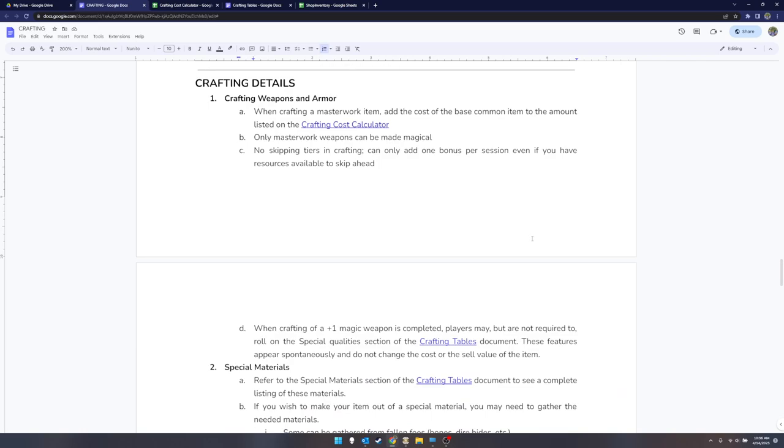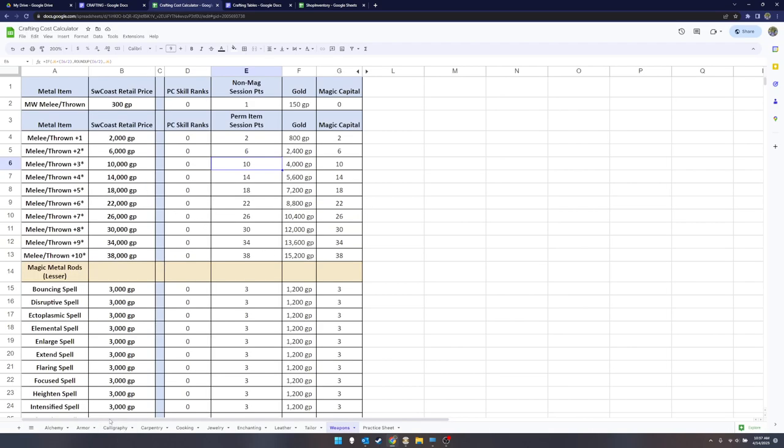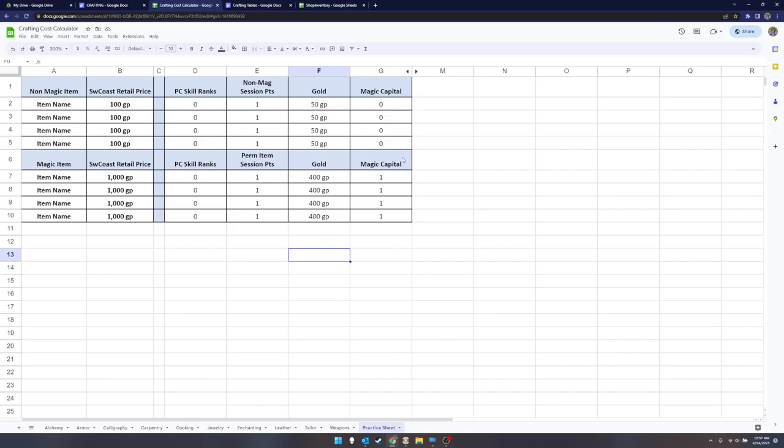Here are some crafting detail notes to answer your questions. If you want to figure out what it costs to craft something, go to the crafting cost calculator. If you want your own copy, open it up, go to File, and select 'Make a Copy.' I've made a practice sheet tab where you can input values — for instance, a non-magical item costing 10 gold with one rank in your skill will cost you five gold and one non-magical session point.